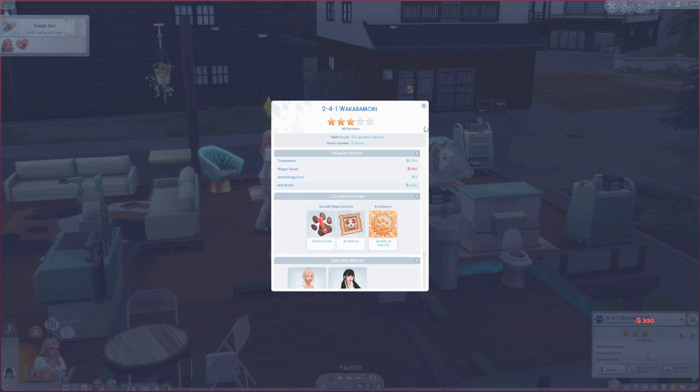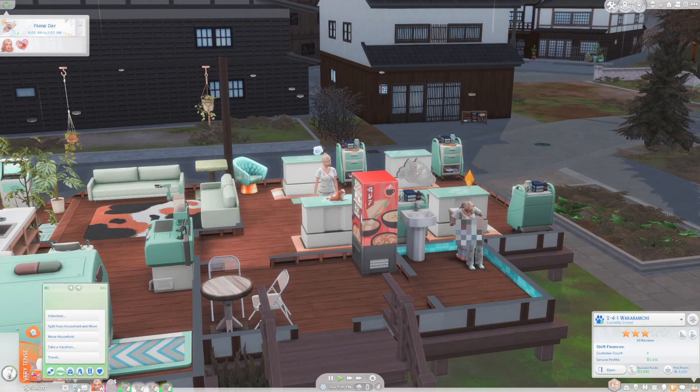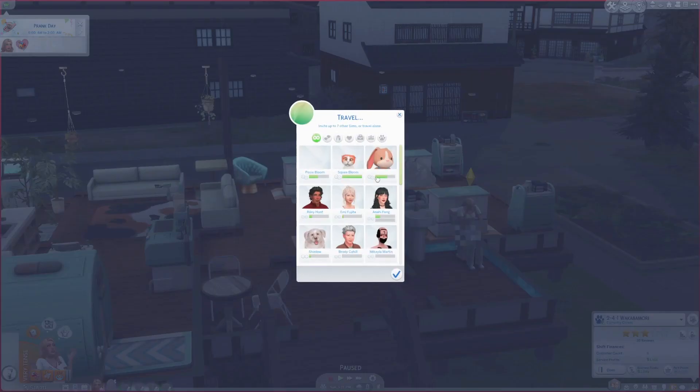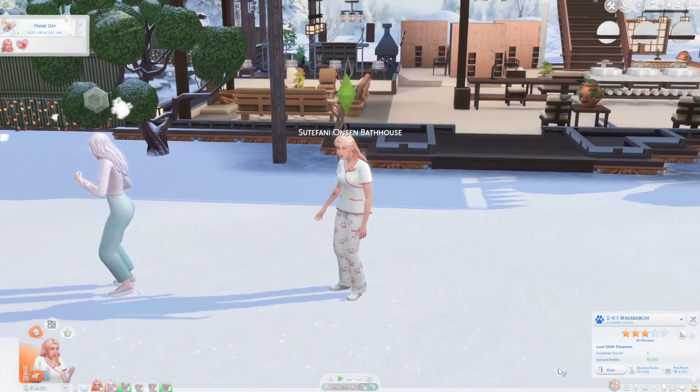We're going to say hi to Katori, sort of catch up. I think she's a little curious what we're doing in Mt. Komorebi and we'll tell her we live here now. We'll discuss some video gaming with her — she was always a good friend. We stopped being friends because of her brother, but she's actually Posy's aunt. Interesting. I'm going to close the clinic. We made some money today, which is good. We're feeling quite stressed out so I think we're just going to travel.